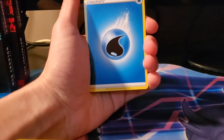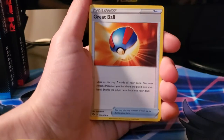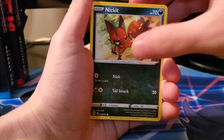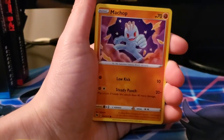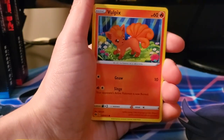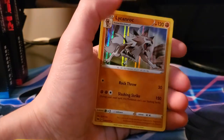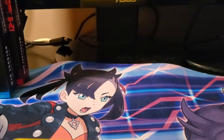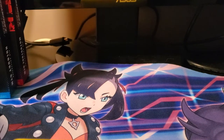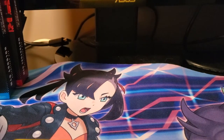Starting off with water energy, we got Turffield Stadium, Beedrill, Great Ball, Nickit, Swablu, Chop, Zigzagoon, Vulpix, reverse water energy - which is nice - and a holo Litten Rock. I'll sleeve the water energy; those are always nice cards.